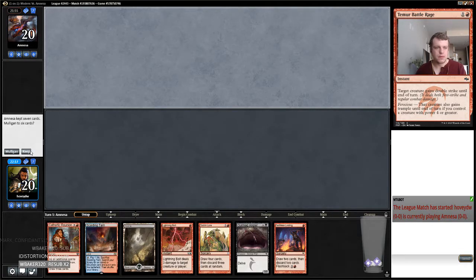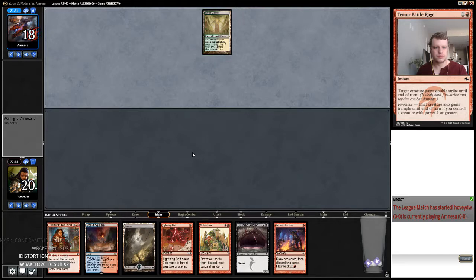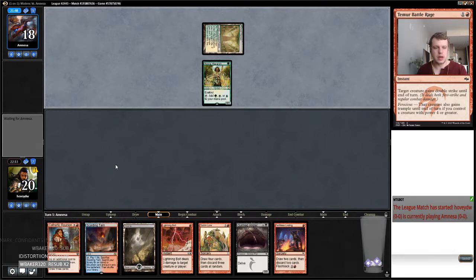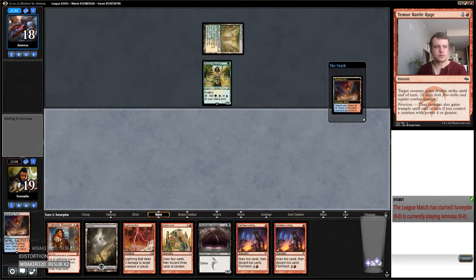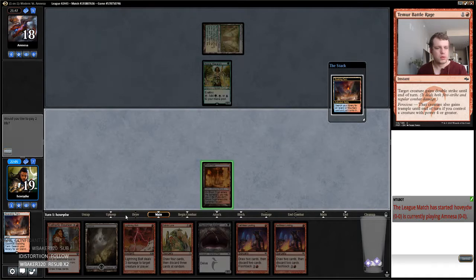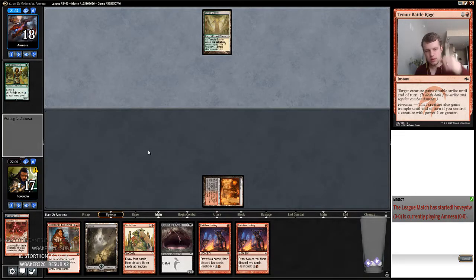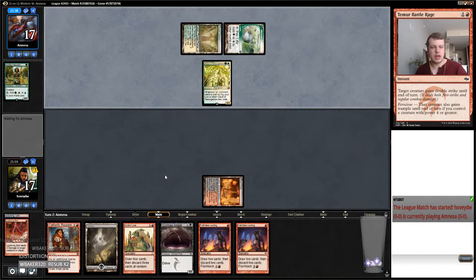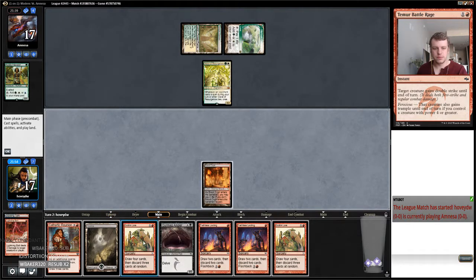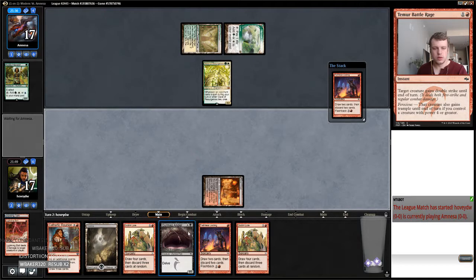Yeah that sounds good. We can bolt a bird into Goblin Lore or Cathartic Reunion — probably Cathartic Reunion. This gets Black Red. So if we hit a fetch land off our Faithless Looting we can Angler, which is probably worth trying for. Or if we hit a Street Wraith we can Angler.